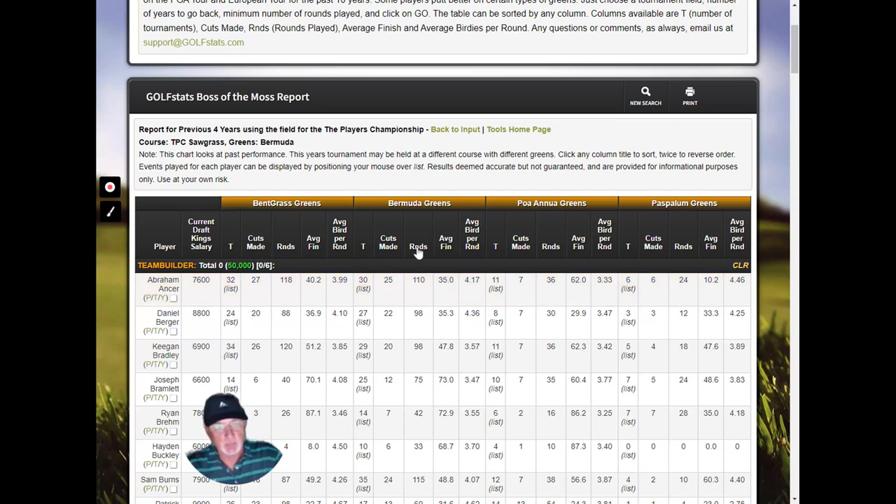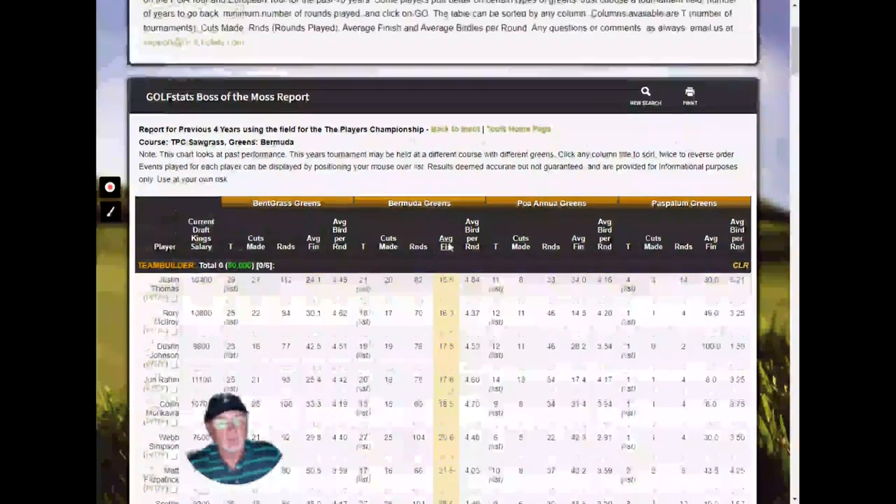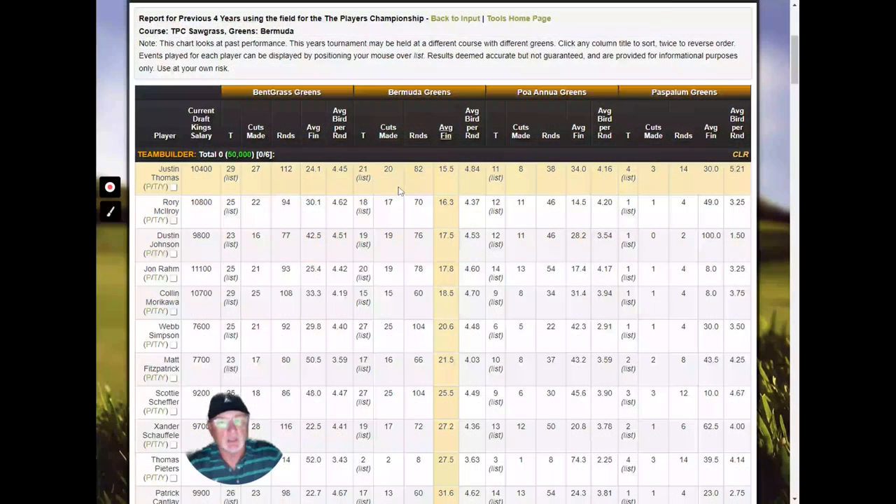It shows how many cuts they've made, rounds they've played, average finish, and average birdies per round. You can sort by these numbers. I might want to look at the average finish for players in this week's field on Bermuda Greens over the past four years. I know it's Bermuda Greens because we list it up here. This shows me that Justin Thomas has played 21 tournaments over the past four years on Bermuda Greens and has the best average finish of anyone in the field.